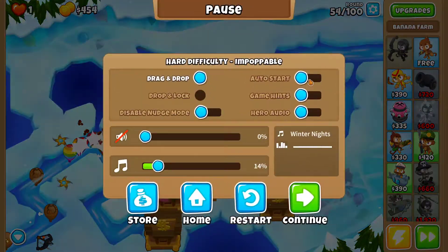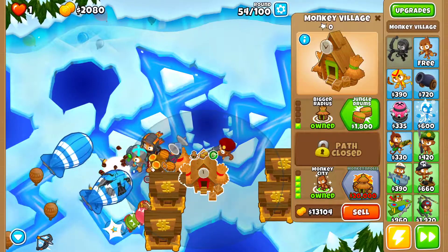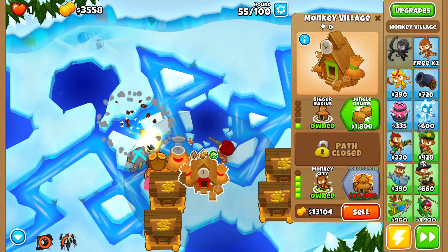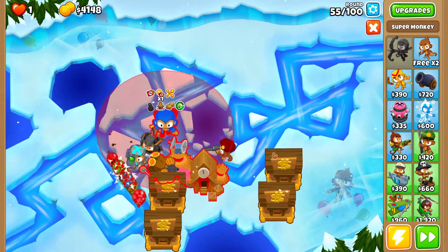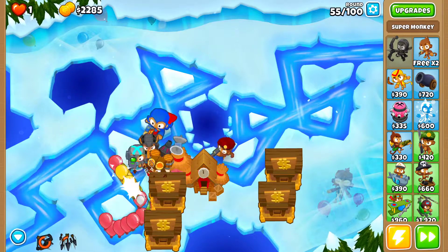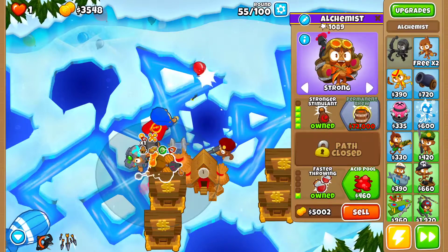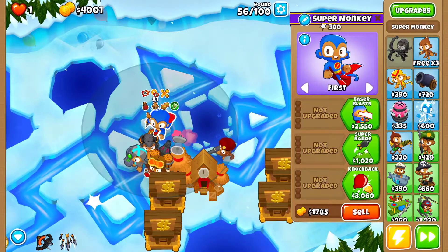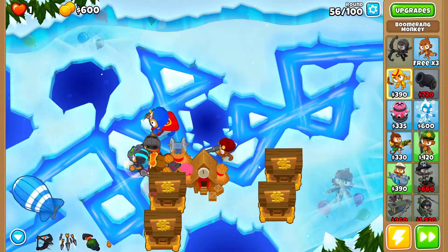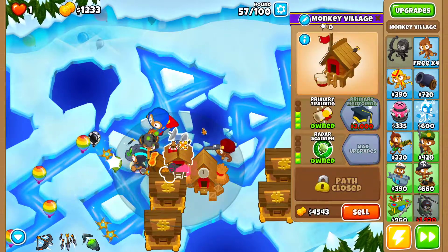Let's start going faster through the rounds. With more range and more income, I'm going to drop a Super Monkey in range of both villages. This Super Monkey gives more popping power for these rounds. Get the Alchemist 4-0-1 — it now has the buff. Get Turbo Charge for another ability, which is going to be quite important for round 63. Also get Primary Training.